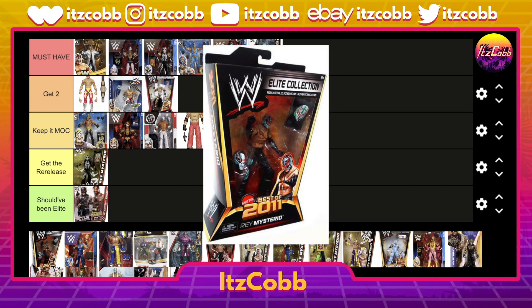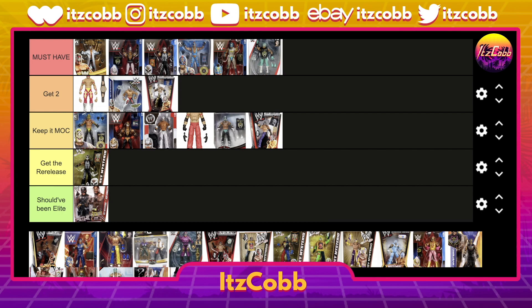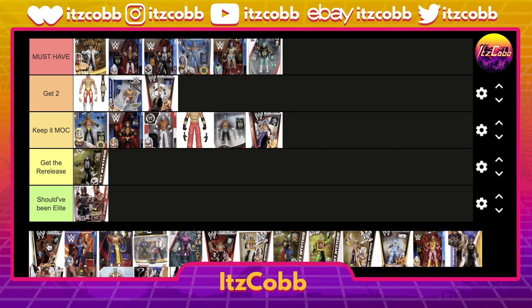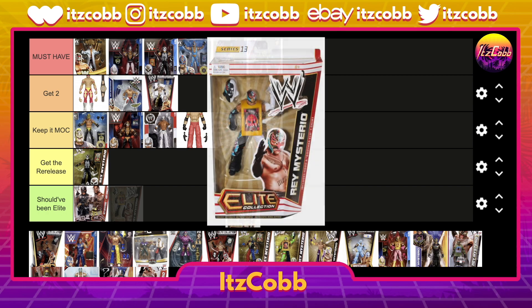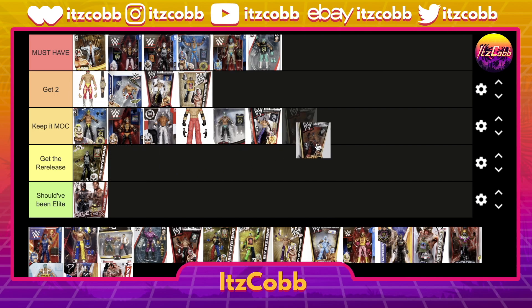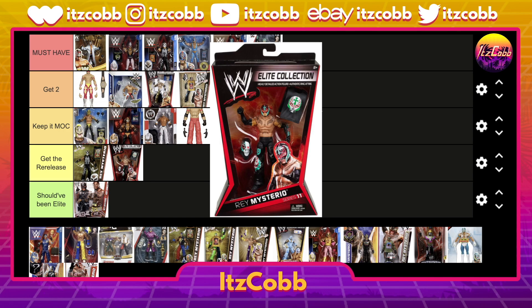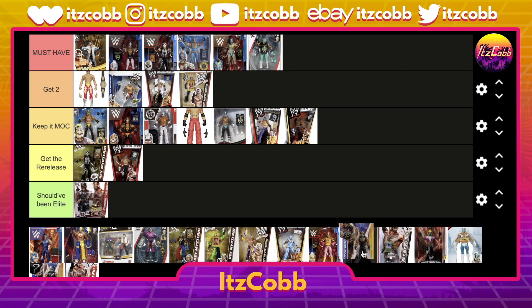Then we have the Best of 2011 Rey Mysterio in the white, red, green, and black gear. I don't personally like this one — I prefer the one with the white leg and white arm. That version is an easy get two, but for this one keep it MOC. They also already made this figure, so get the re-release instead.